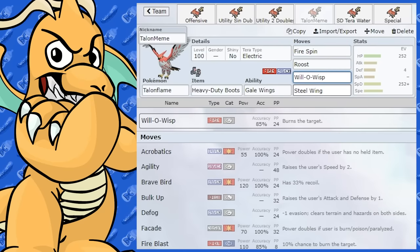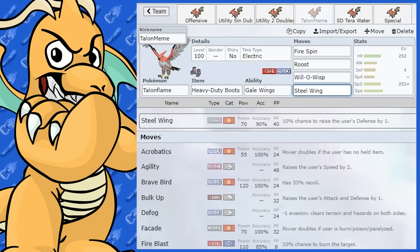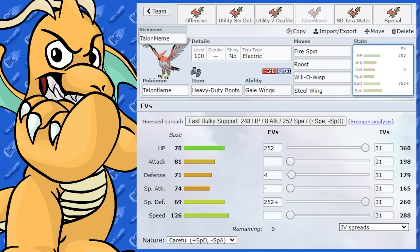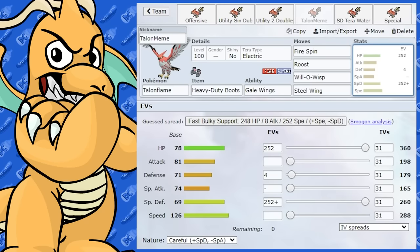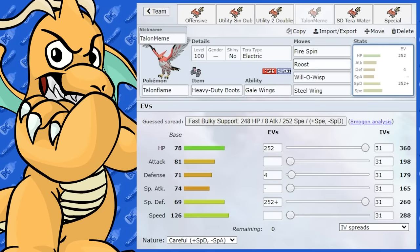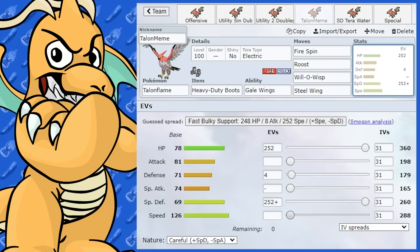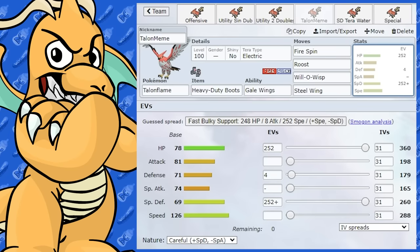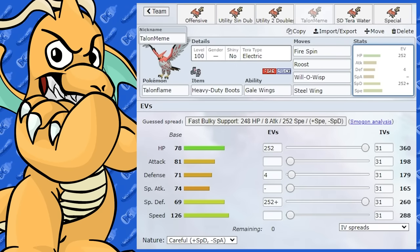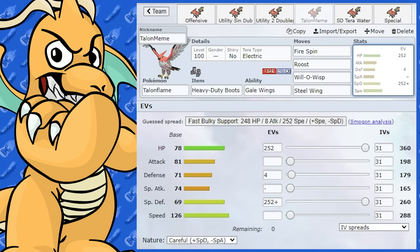The idea here is Fire Spin does chip damage, then Will-O-Wisp burns the opponent, Steel Wing does a little extra damage against Rock types with a small chance of raising your Defense, and Roost heals you up. For EVs I've given this max HP and max Special Defense with a Careful nature to make it all-around bulky. Even with no Speed investment it's still pretty fast, and if you can get your health back you can make use of Gale Wings. I've given this Tera Electric so it only has one weakness — Ground.